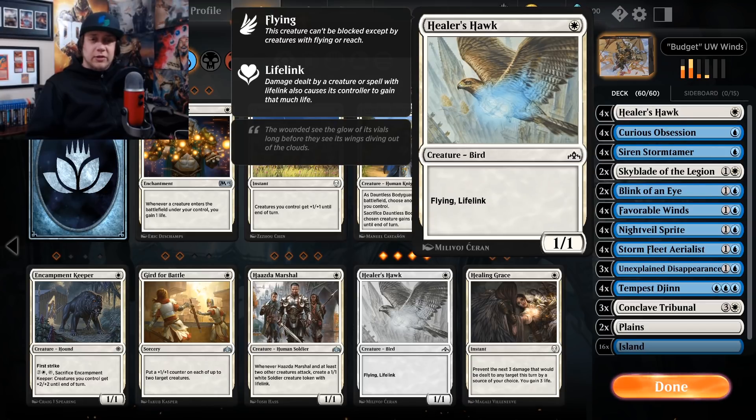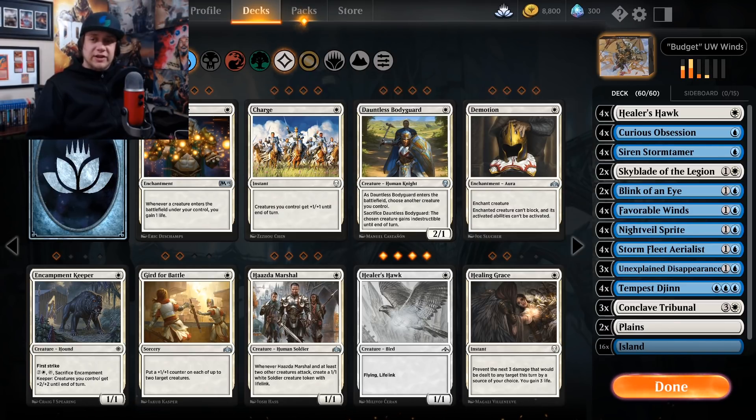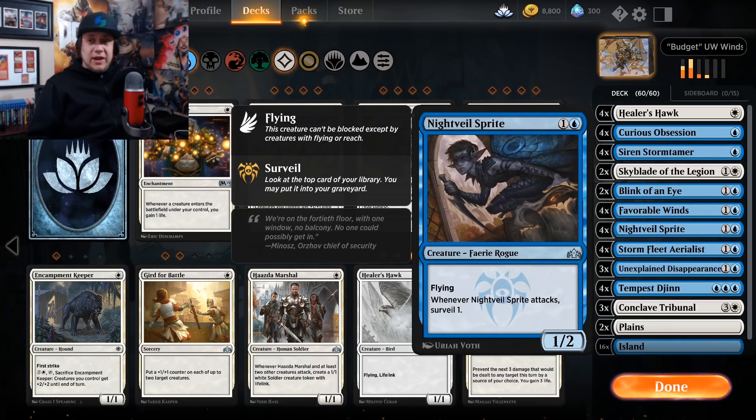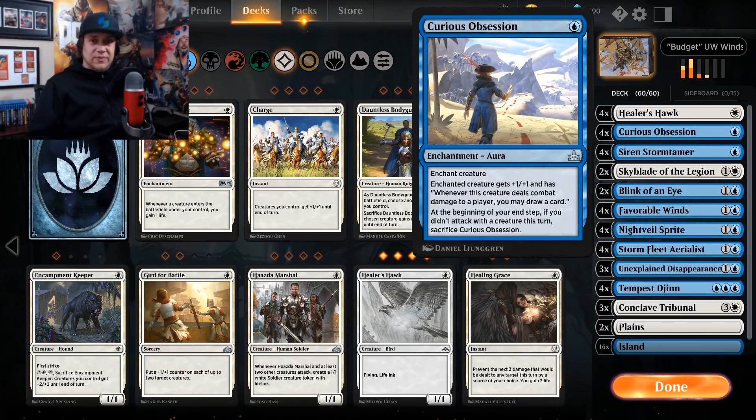Our one-drop Flyers here: Healer's Hawk is a good target for stuff like Curious Obsession. So is Siren Stormtamer. They're great turn-one plays to lead into a turn-two Stormfleet Aerialist, so we can make that a turn three, or we could play a Nightveil Sprite and slam it with a Curious Obsession — because Curious Obsession is just going to be drawing us cards most of the time, since all of our creatures in this deck are evasive.